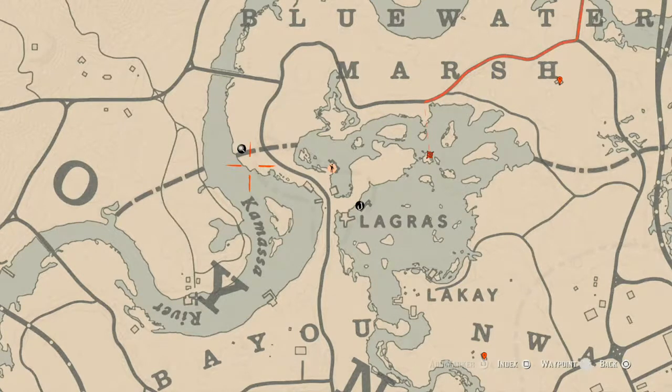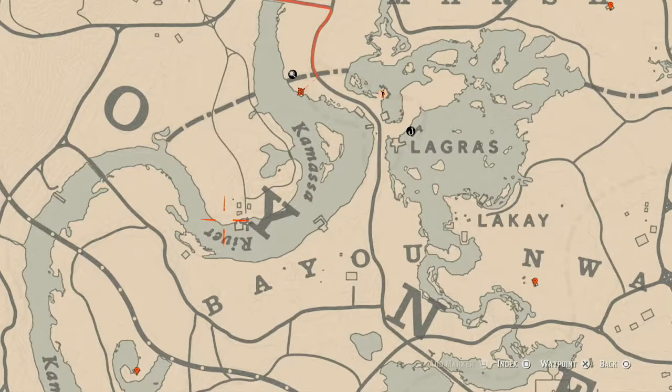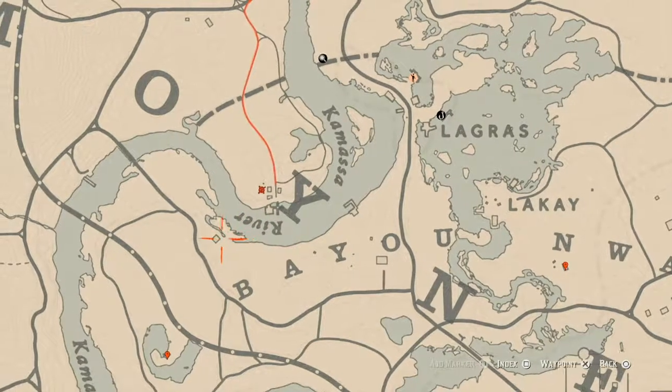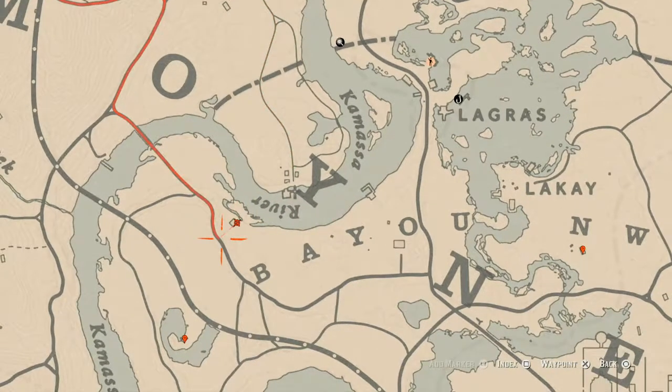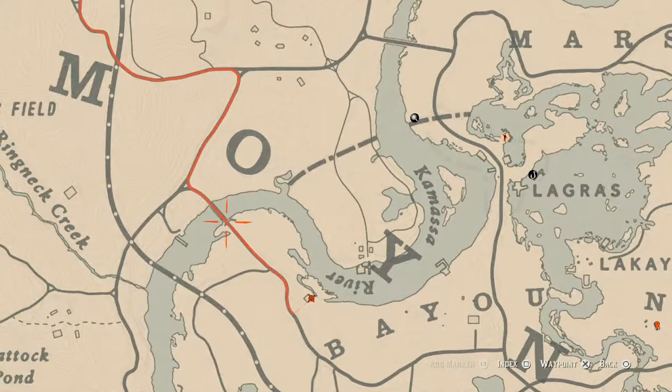There's a random arrowhead about right here — you do need your metal detector for that. There's a random lost jury over here as well, you need your metal detector for that. About here there's a cardinal flower if you want to grab that. Right here is another random fossil, and right next to it, between 10 p.m. and 5 a.m., you will find a blood flower — grab that as well.